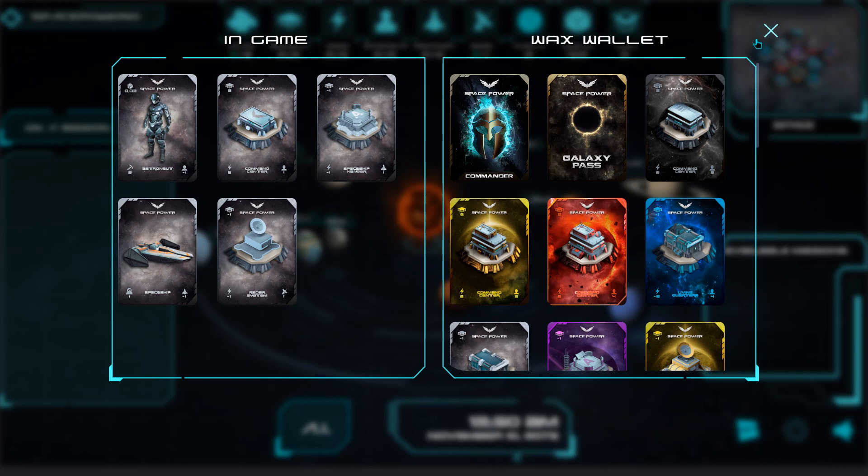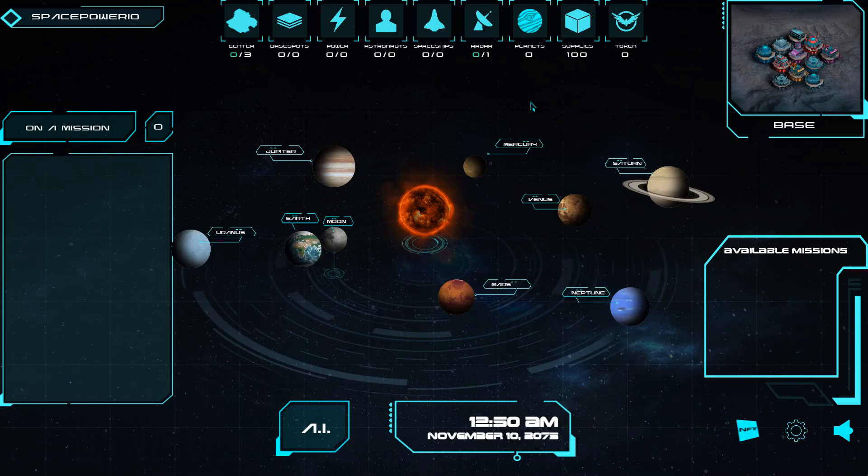Next, go back to the Mission Control window. Here you can see the whole solar system, game stats icons, planets, and other useful information. But for now it's empty, because your base hasn't been built yet.